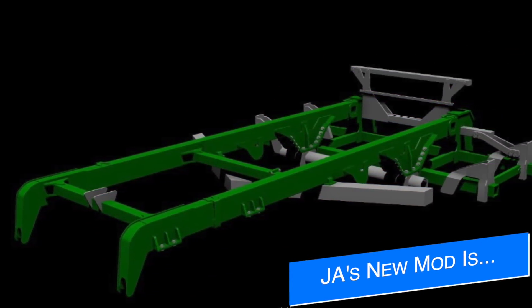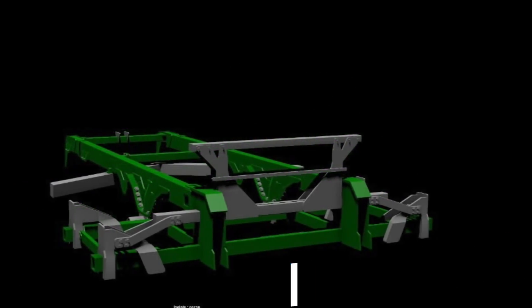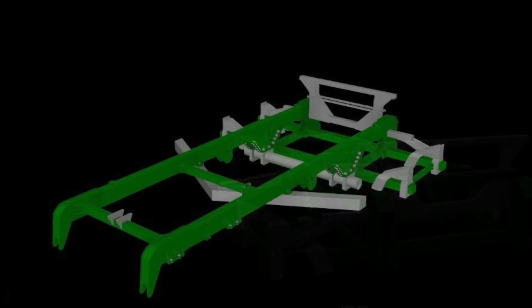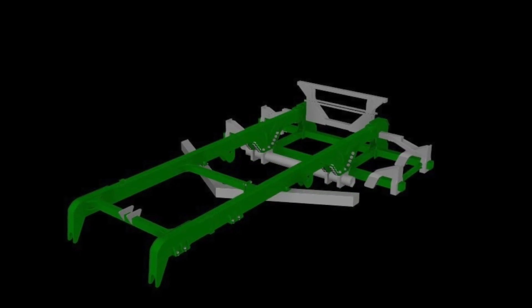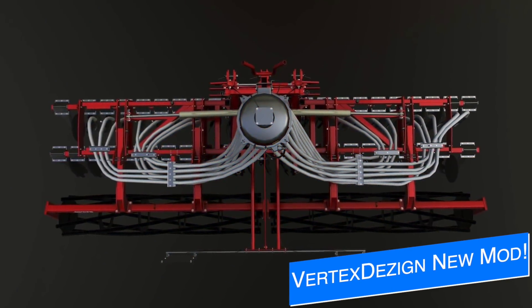JA Modding shows off some new teaser screenshots of their next mod — we talked about this a couple days ago. Now we know what it is: it will be the John Deere 2730 Deep Ripper. We also know that they have a working width of 10 meters planned for this, and it will be for all platforms.